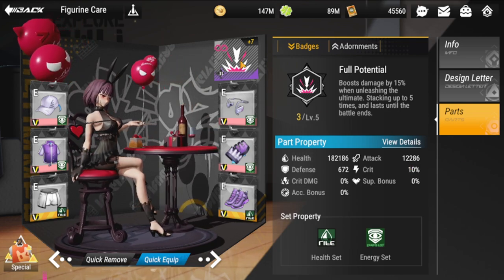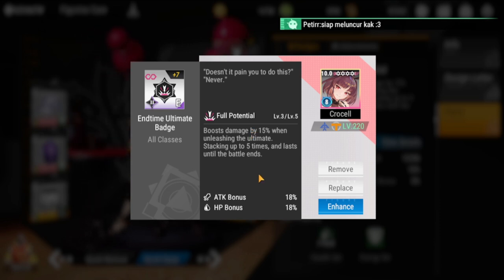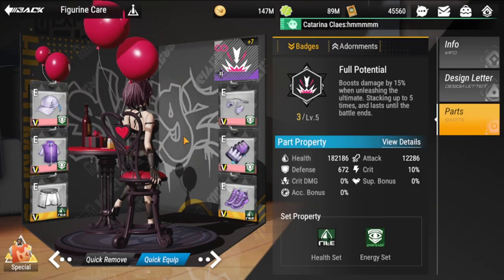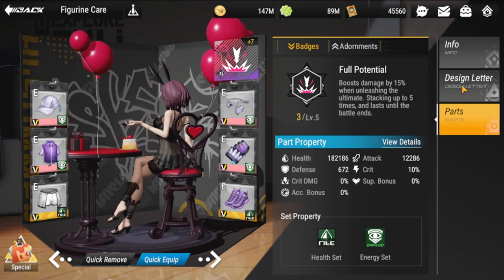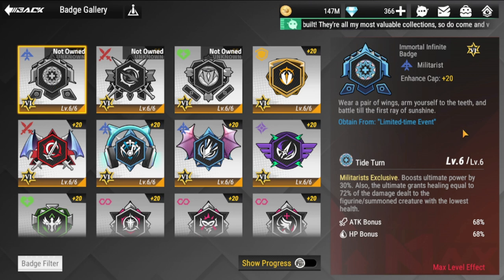For her badge, the first recommendation is the End Time Ultimate Badge: boosts damage by 15% when unleashing the ultimate, stacking up to five times, lasting until the battle ends. This is the same badge I use with Zarola, and it pairs well with the ultimate set. The second badge I recommend is the Immortal Infinite Badge — for militarists, it boosts ultimate power by 30% and grants healing equal to 72% of the damage dealt to the figurine or summon creature with the lowest health.